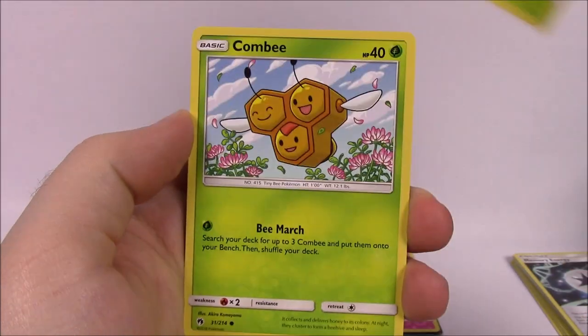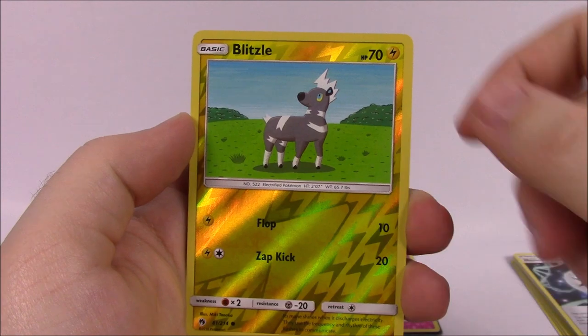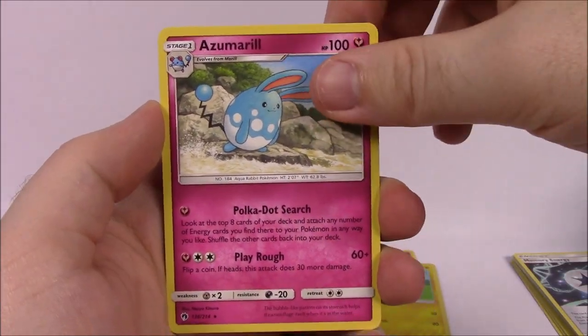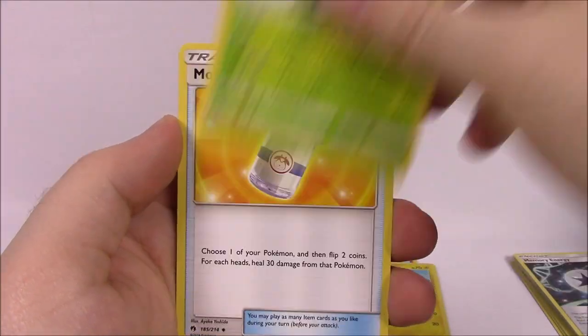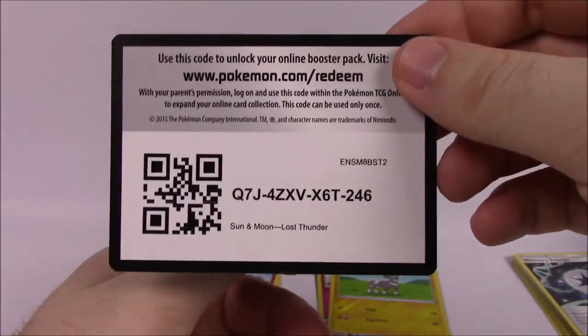Next pack we've got a Cyndaquil, Pineco, Combee, Litleo, Cutiefly, a Blitzle Reverse Hollow — we'll set that aside — and Azumarill as our rare card. I don't know why they always include Azumarill as a rare. Electric Energy, Aerodactyl, Moo-Moo Milk trainer card, Vespiquen, and the code.